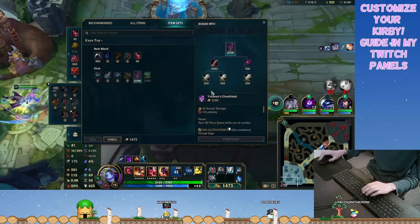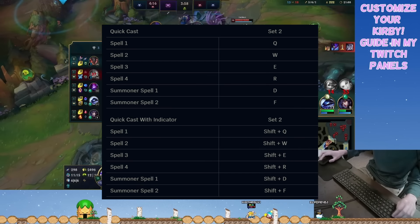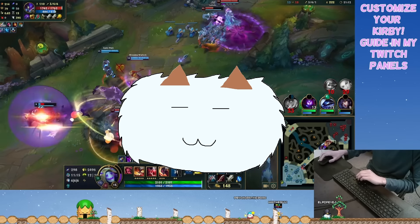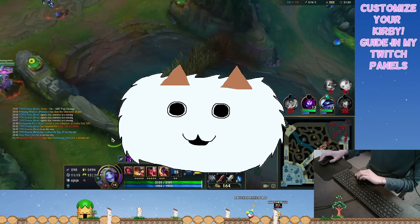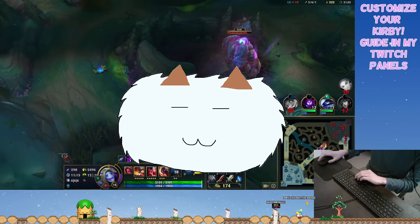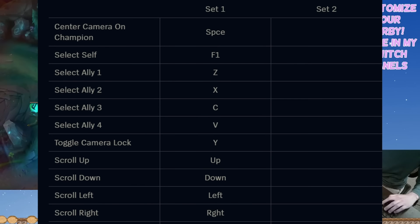Now for some of the differences. I play with quick cast spells on because I think indicators slow down your abilities too much, but I do have quick cast with indicators bound to Shift plus the skill button. I also have a keyboard that has an extremely hard time using F keys, since every F key is automatically bound to a specific action on my PC like volume up or down, brightness up or down, etc. In order to use an F key, I need to press the function button and then the F key. That said, my select ally is bound to Z, X, C, and V. I don't use my F keys for anything.